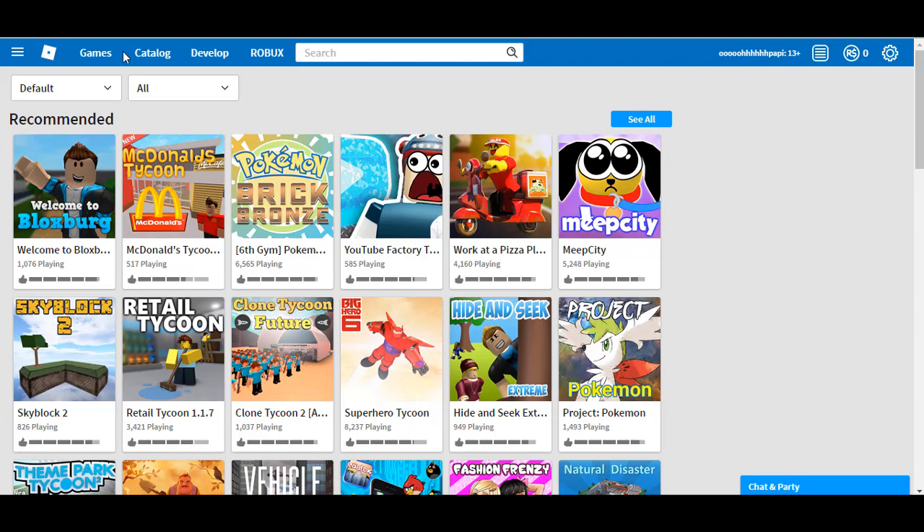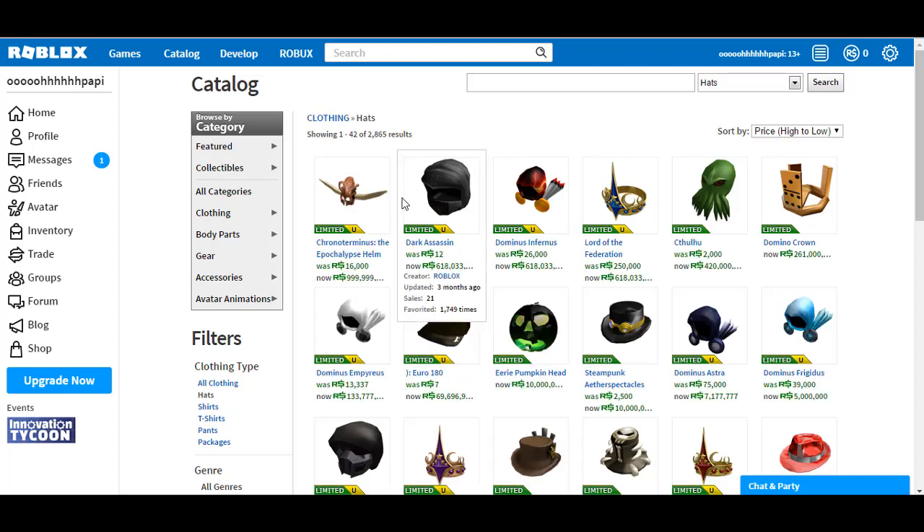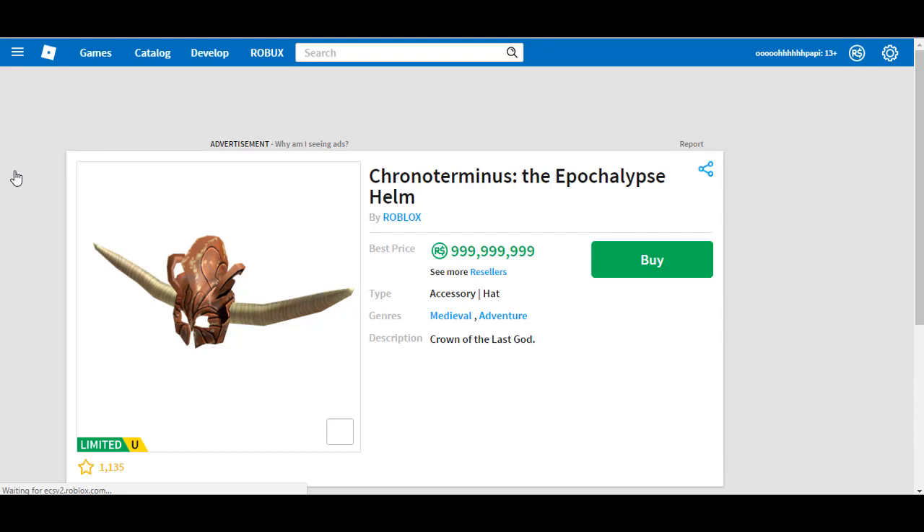So guys, this video is how to get the most expensive item on Roblox for absolutely free. I'm going to show you how to do it. Go to Hats and sort by price high to low — as you can see, the most expensive item is called Chrono Terror Reminisce the Epoch Apocalypse Helm. That's nearly one billion Robux — 999 million and 99,000 Robux. We're going to be getting this for absolutely free.